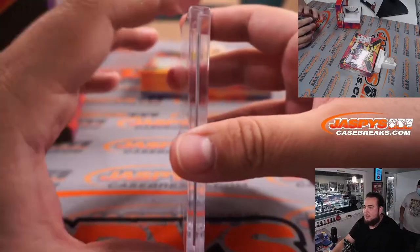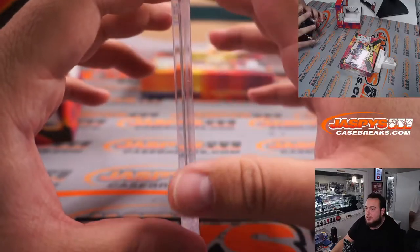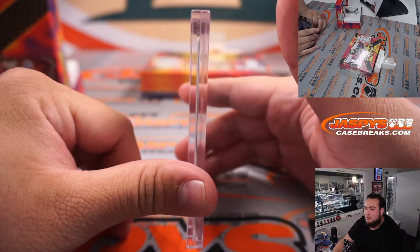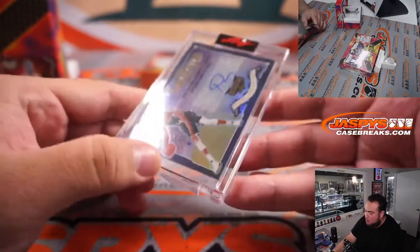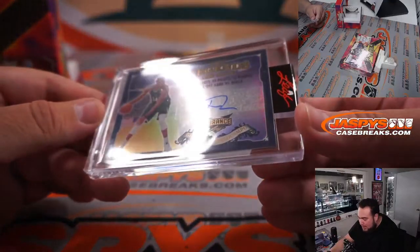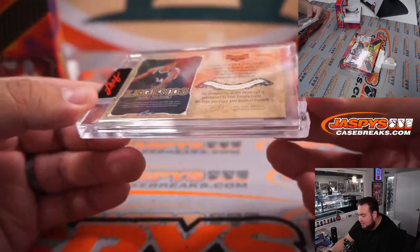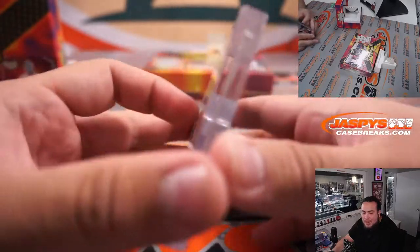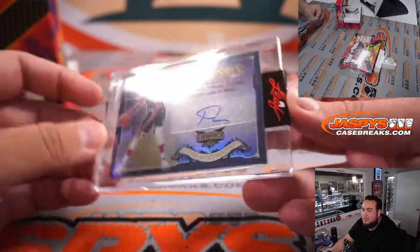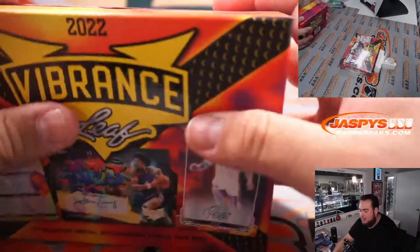Is this dude any good? He was — I don't know how good he is now, he's a little older player. Oh — Giannis Antetokounmpo! How Legends Are Made — Vibrant Autographs. Not numbered, but a nice Giannis for letter G and Ben. Very nice. Alright, so there's the first box, guys — still two more chances.